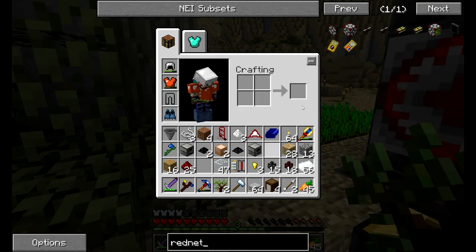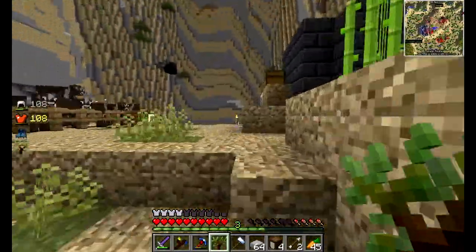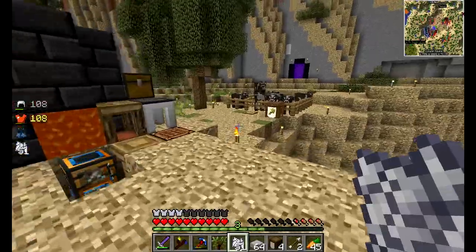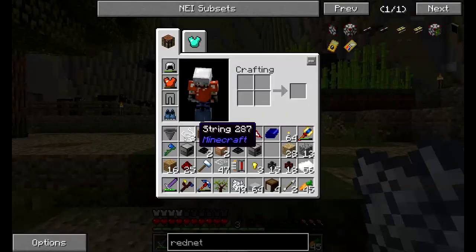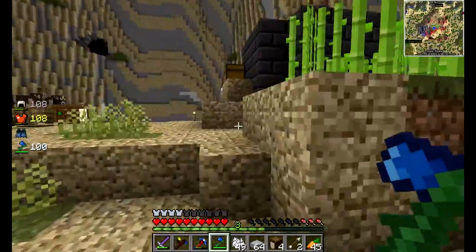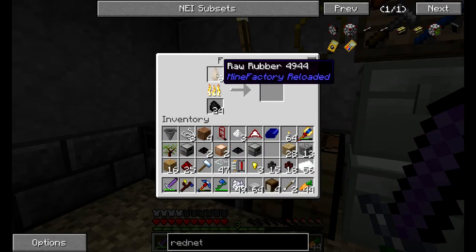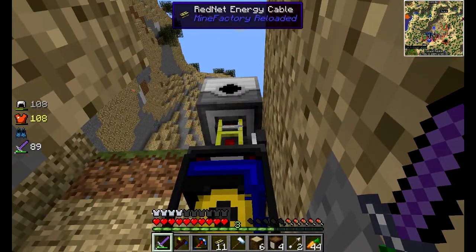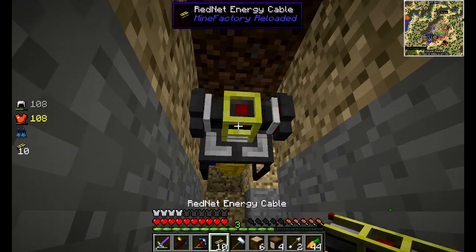There's something called a rednet energy cable. This is the energy cable that crashed my test world a while back. I spoke with the author of Mine Factory Reloaded, SkyBoy, and he said it was fixed in this version I'm using now. These trees give us wood that we can turn into charcoal, and rubber which we need for a lot of the plastic stuff — smelt it down and get rubber, smelt that down and get plastic. I think the rednet energy cables are actually pulling power out from Extra Utilities — that is going to be amazing.